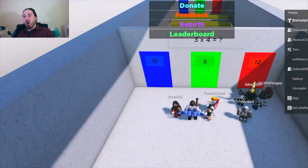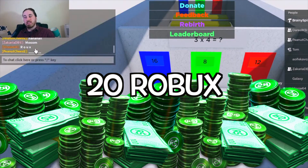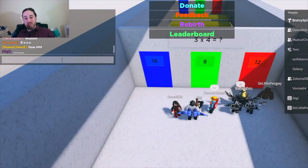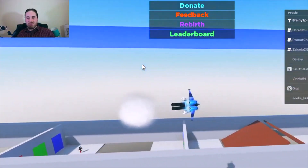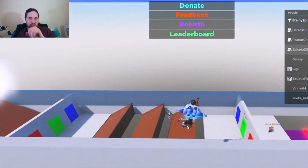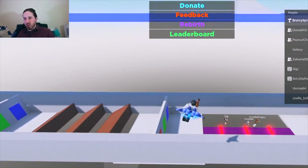First place can get 100 Robux, second place gets 50 Robux, third place gets 20 Robux, and everyone else playing today that participates in the race can get 10 Robux. The nice thing is that I'm in the jetpack, so I can just fly along and see where the leaders in the pack are. The points shown are just the points you get for each times table.